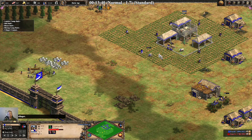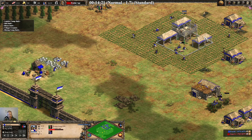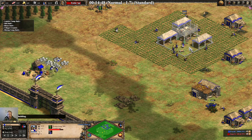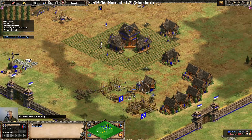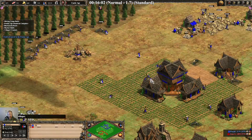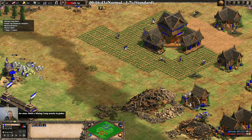And we send 2 to stone. We're going up with 36 villagers, which would be 37 pop if we hadn't killed the scout. I don't need to kill the scout in this build again, it's just habit. The sheep villagers go to stone as well. Market blocks get built with the berry villagers. All villagers from the TC now go to wood. All the villagers who are farming go to gold. And these berry villagers, once they finish, go to stone.